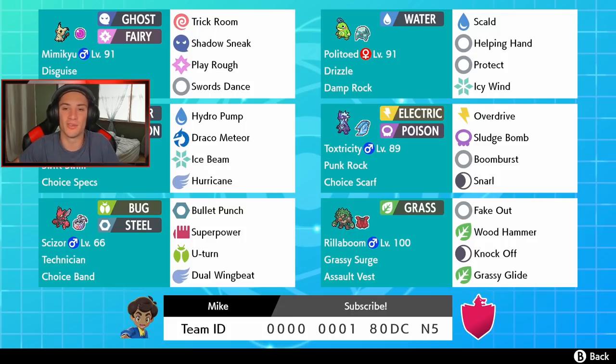We got our rain setter — Politoed with Damp Rock and Drizzle to set up the rain. He's got Helping Hand, Protect, and your normal Politoed moveset just to set that rain. We got Mimikyu, which is awesome because Mimikyu started to die off ever since the new Pokemon came out, but this team includes him. He has Trick Room to counter, Shadow Sneak for first-turn priority, Stab Play Rough for big damage, and Swords Dance to set up that big bulky physical attack.